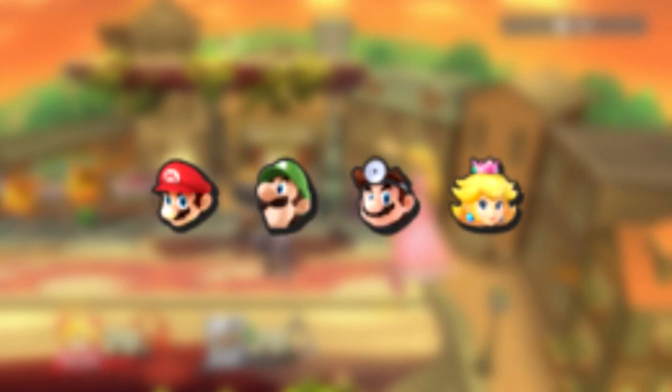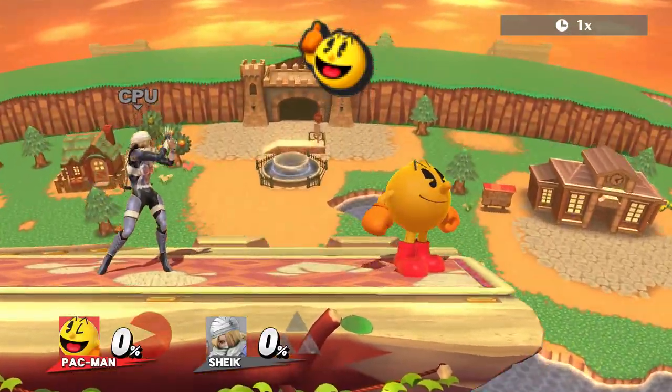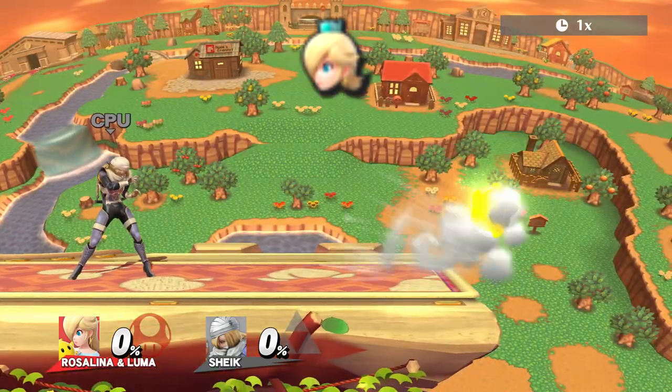Mario, Luigi, Doc and Peach can only do it with back air. Pac-Man can only do it with up air, and Rosalina can do it with all aerials.